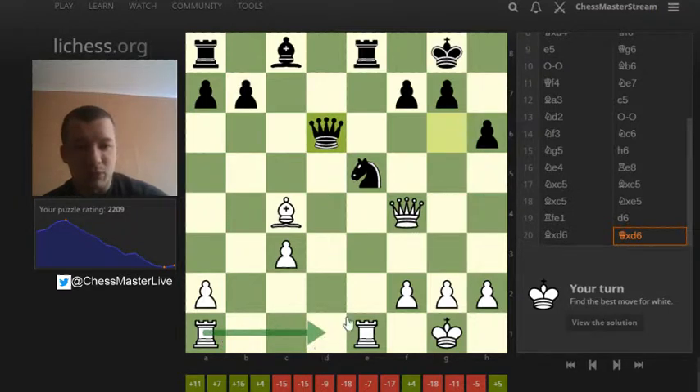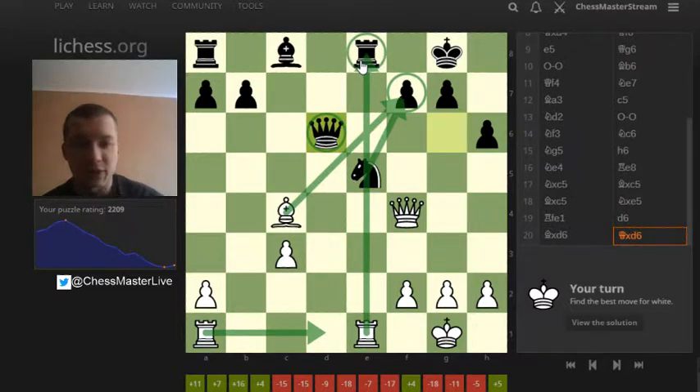For me, there might be a move like this, kicking away the queen. Also, there is a possibility that I just snap that guy after. He could take back, but then we have this thing going on here and it's a beautiful thing, right?